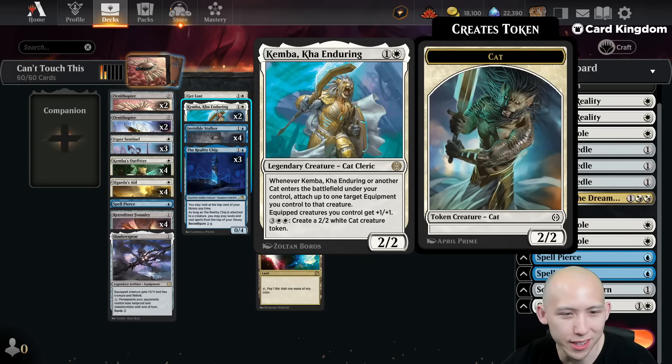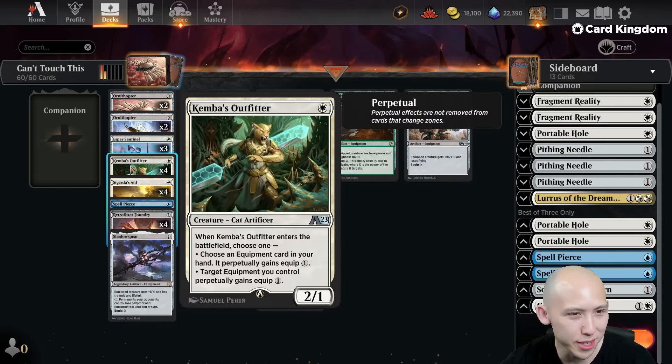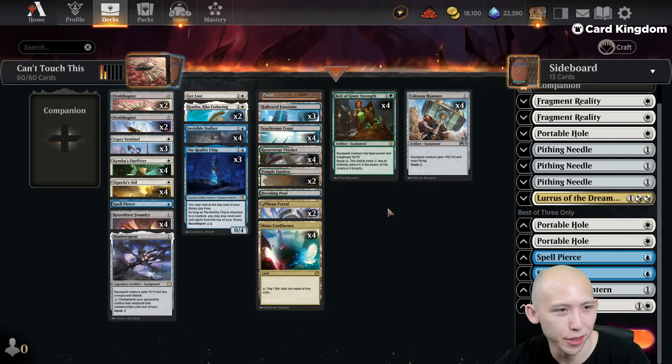For example, Kemba is an auto-equip. Then you have four Sigarda's Aid: you may cast auras and equipment as though they had flash, and whenever an equipment enters the battlefield, you may attach it to target creature you control — so that's a free equip. Then you have the Kemba Outfitter card, where you can give an equipment one mana to equip, whether it's in your hand or on the battlefield already.